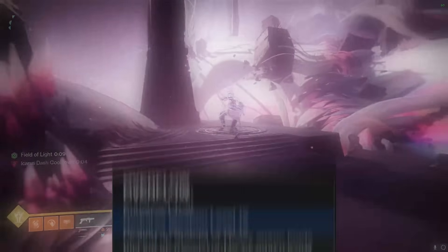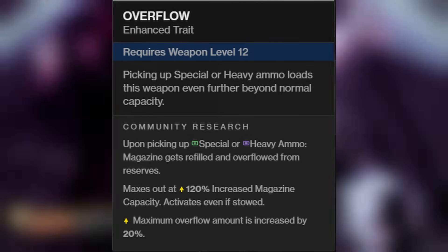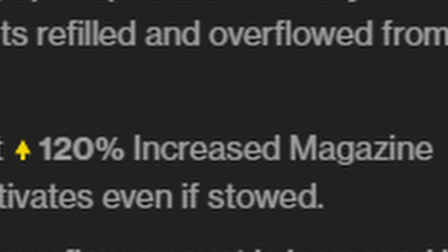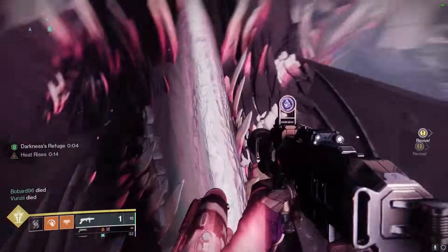Once we can enhance the perks, Overflow is definitely going to completely overtake Ambitious Assassin for overflowing the mag, because you will get three in the tube — you get 120% overflow, which rounds up to a third shot in a weapon that only has one in the magazine.